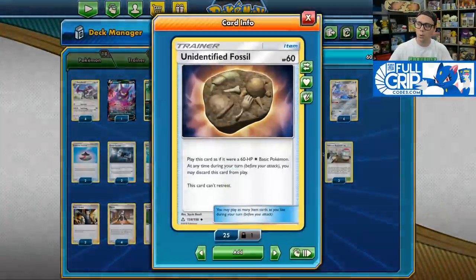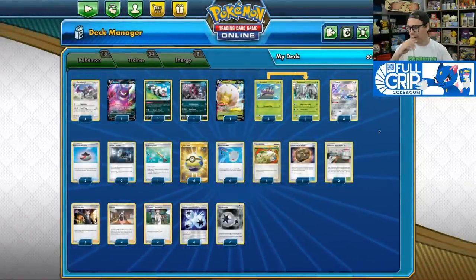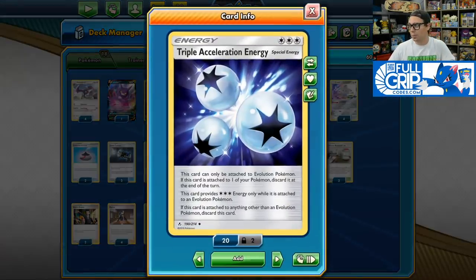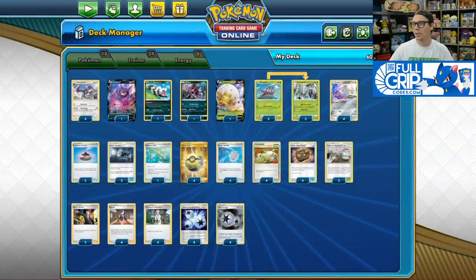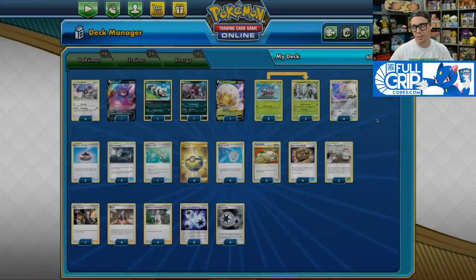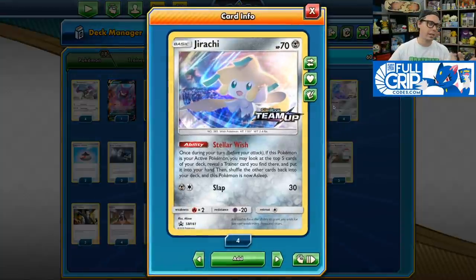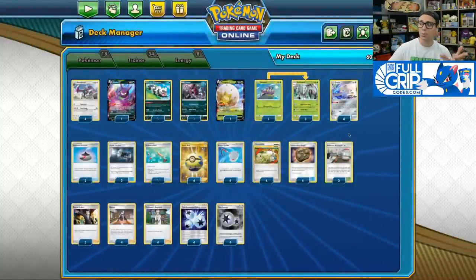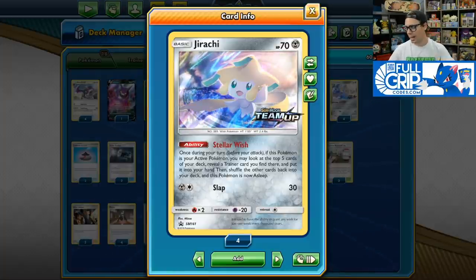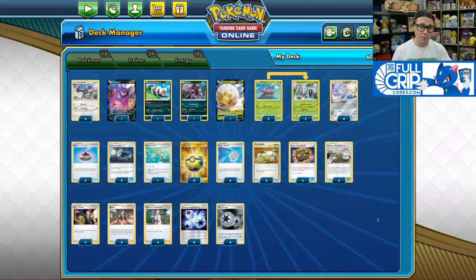We do have four Unidentified Fossils in the deck, which I really like — not only because they evolve into Aerodactyl, but you can also use them as a placeholder. A lot of times after my opponent takes a knockout, I'll promote an Unidentified Fossil and then play my Supporter, and whether I draw into Triple Acceleration Energy or Twin Energy, I'll decide whether to attack with Golisopod or Aerodactyl, and just discard that Unidentified Fossil from play. It's a really straightforward, streamlined list — very consistent and a ton of fun to play.